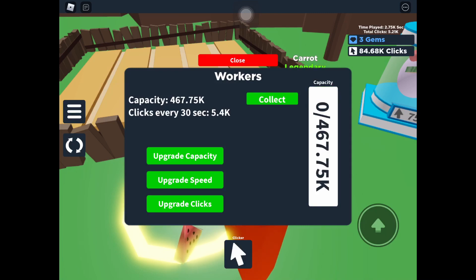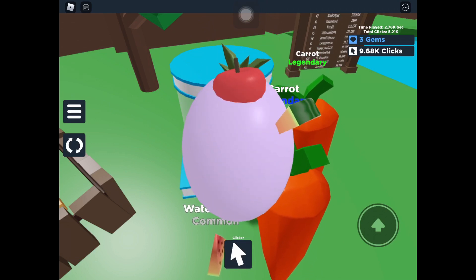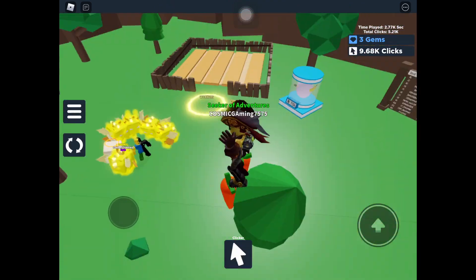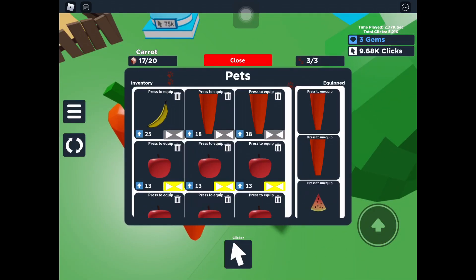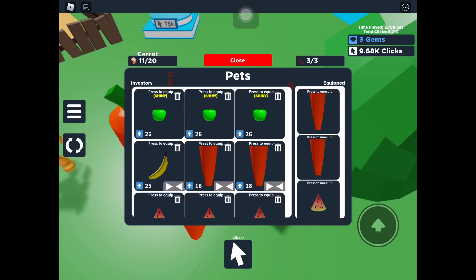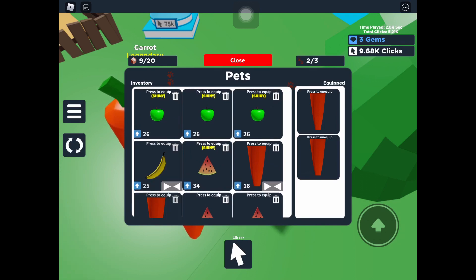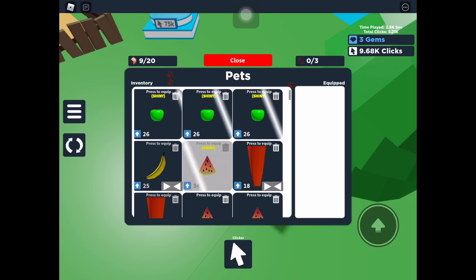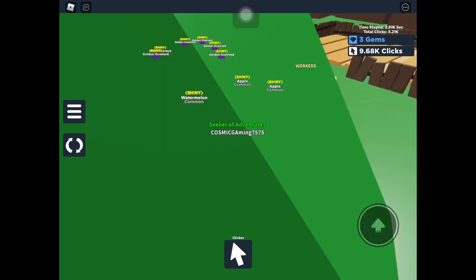Alright guys I'm back, let me collect what the workers have done. I can open just one more. I got the apple again — oof, no legendary yet. I got one banana and some apples I can make into shiny — a lot of them actually. Boom boom boom, done. I can also make my watermelon into shiny. The shiny watermelon gives 34 clicks. Let me unequip the old pets and equip these — 34 clicks and the apples too. This is my team right now.